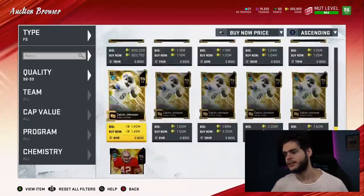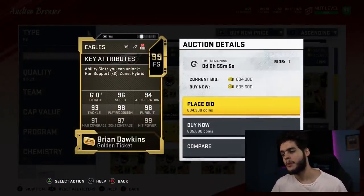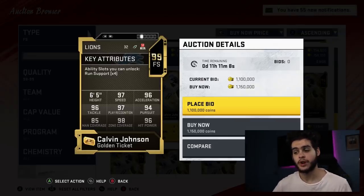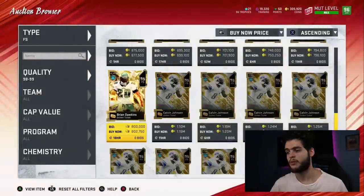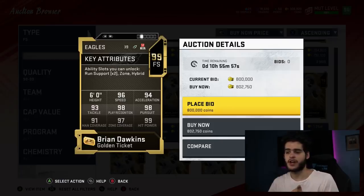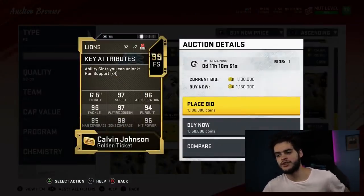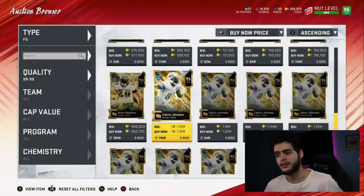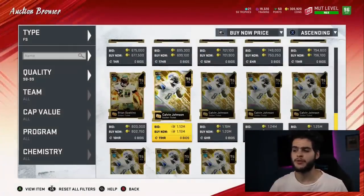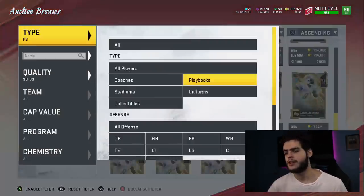At free safety, this is a preference thing. I personally love Brian Dawkins — he's just a pure free safety to me and I've never been a fan of out-of-position players. But on paper Calvin Johnson is probably the best free safety because he's 6-foot-5, max speed, max zone, great man, great hit power, and great play recognition. Brian Dawkins loses five inches of height but is similar in all those stats and is actually a better coverage safety in general — and probably better in the run game. If you value the five inches of height, go Calvin Johnson. If you value pure safety stats, go Brian Dawkins. If you're going to user your safety, probably go Calvin; if you're going to let your safety sit, probably go Brian Dawkins.